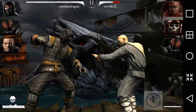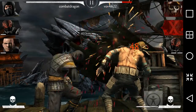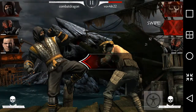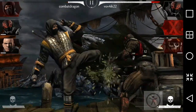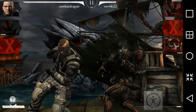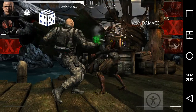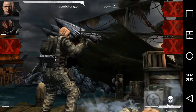Once an opponent starts hitting you, all you have to do is hold down and implement your block by holding any two fingers on your screen. Once your extra power charges up on the bottom left, just tap it and rotate to implement an extra power move.